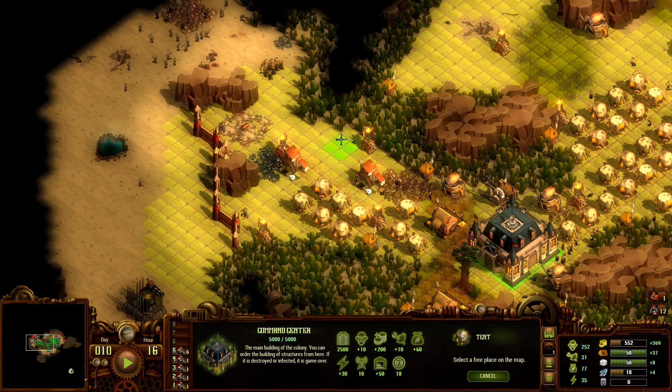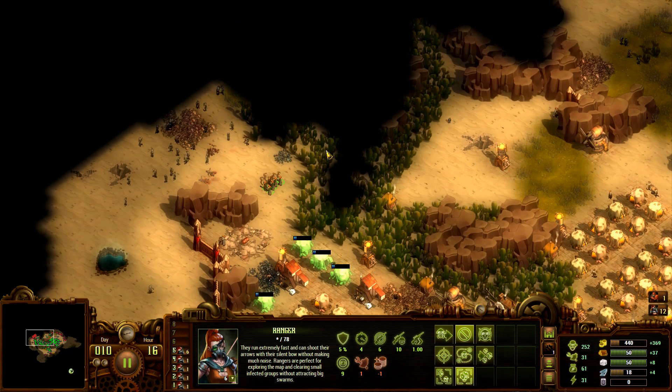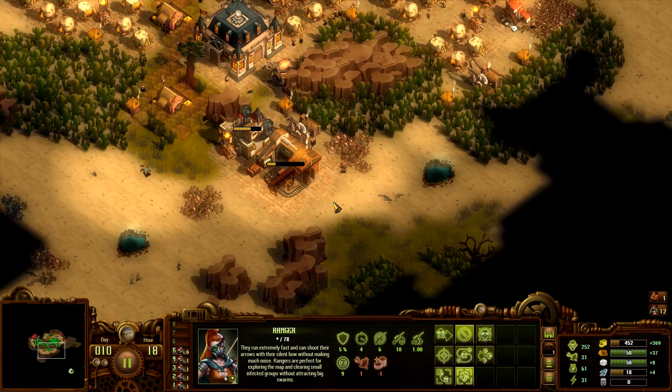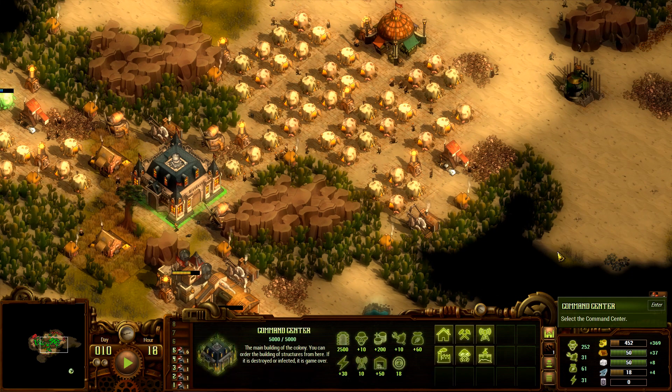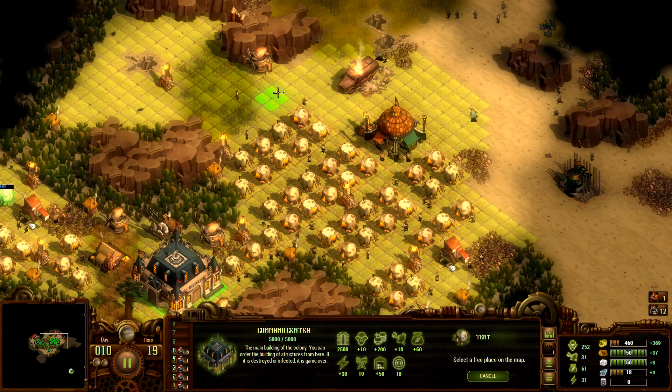Building more houses but a little scared to put them too close to the front line. A single harpy running through and getting into the housing line - you're done, son. That's it, nothing left, all over, GG, thank you for playing. Start over once again, try not to hate yourself. Mission failed, we'll get him next time. That's what you say, that's what you hear.